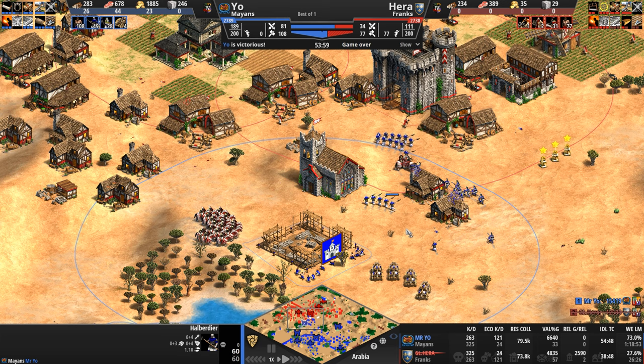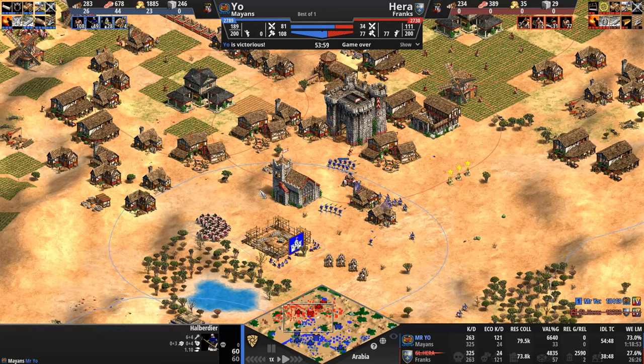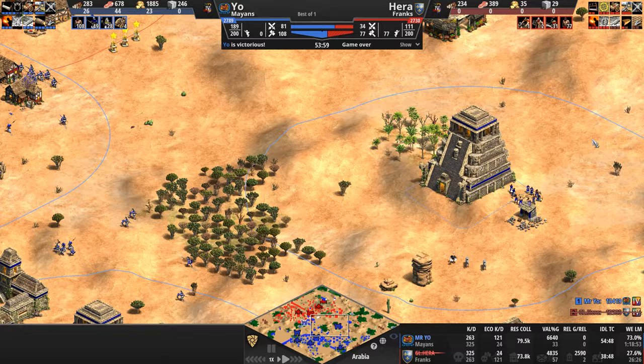But look at the villager kill lead — almost 100 more villagers killed by our Mayan. Our Mayan killed 160 Frankish military, so our Frank actually killed almost double the military count of his opponent. I would have loved to see some throwing axemen — that eagle melee armor is terrible with a zero base, camel rider level. A few throwing axemen may have helped, especially against the halberdiers. But Hera wanted to brute force his way. Unfortunately he just let Mr. Yo dictate the pace of the game a little too much.